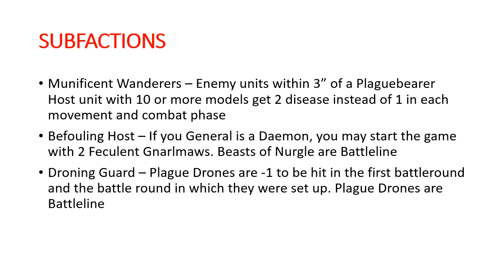In Befouling Host, you also have Horticulous Slimux, who buffs Beasts of Nurgle and gives you a third Feculent Gnarlmaw, getting you a decent amount of additional contagion points. A lot of folks have been adding a Great Unclean One with a bell to get even more contagion points for summoning, because Beasts of Nurgle are a great option to summon and not that expensive. Droning Guard has probably been the most lackluster — it's effective only in the first battle round. Minus one to hit drones for the whole game would be good, but because drones are a little fragile and won't be targeted much in round one, it's really tough to justify.